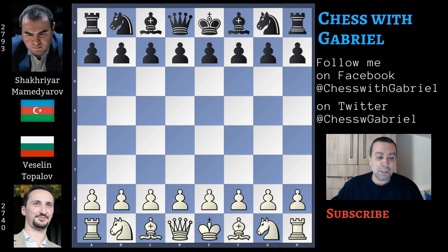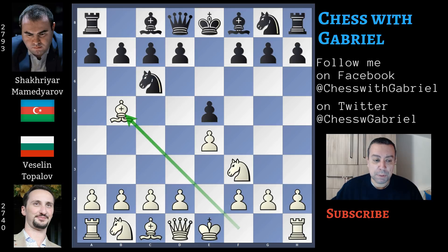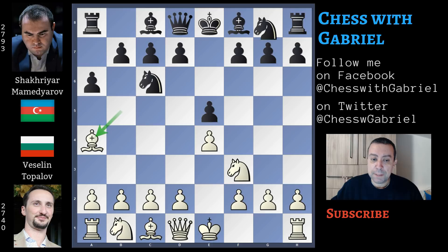Veselin Topalov with the white pieces opens with e4 and Mamedyarov answers with e5. Knight to f3, knight to c6, and bishop to b5 — the Ruy Lopez opens. a6, bishop back to a4, and knight to f6, attacking — the Morphy Defense.